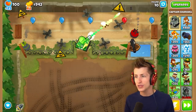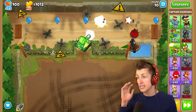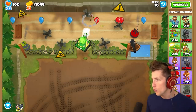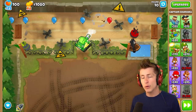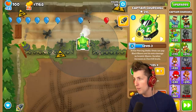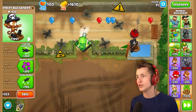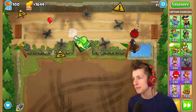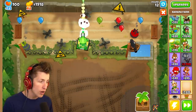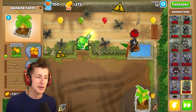Churchill is absolutely insane, but we're going to need a lot of things to make sure he is as strong as he can possibly be. We want to buff this guy because we need Churchill to get all the pops — we need him to have 1 million. He's got 200, so he's like 0.0002% of the way. Cross Path mod is on, and Cross Path just makes my life — I love Cross Path.